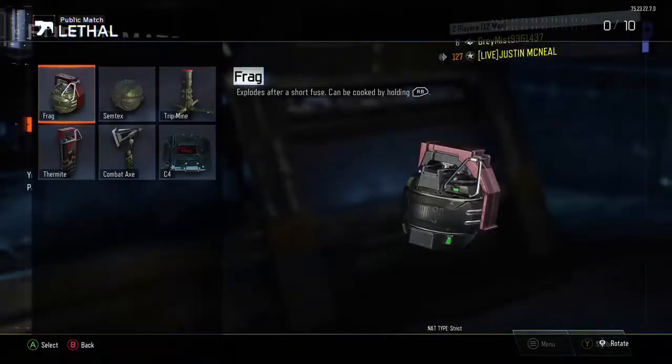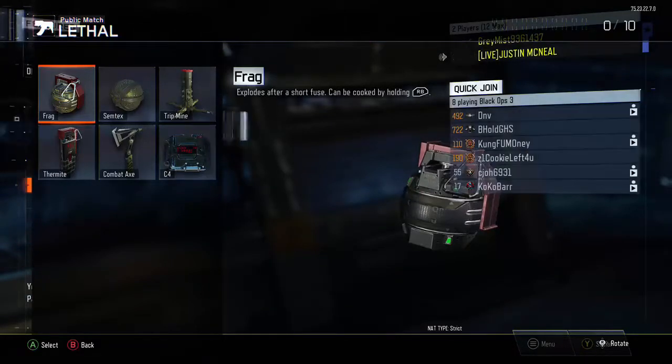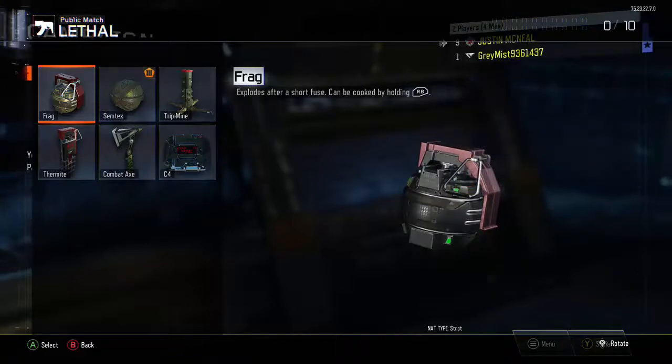Go to the lethal slot and hover over the frag. Once you hover over the frag, go back on your secondary account and press B two times to get out of everything. You should end up at the screen that says Campaign, Multiplayer, Zombies.